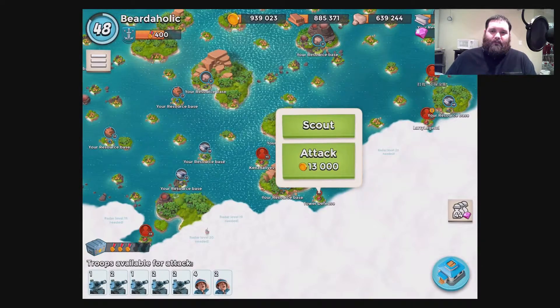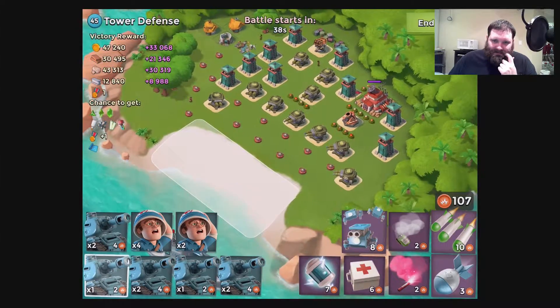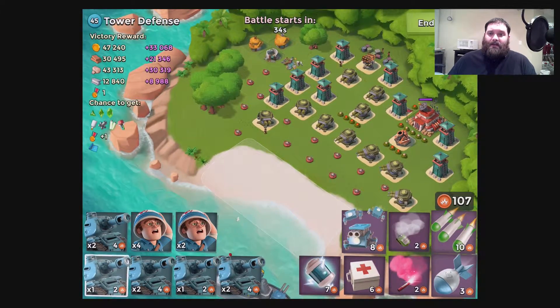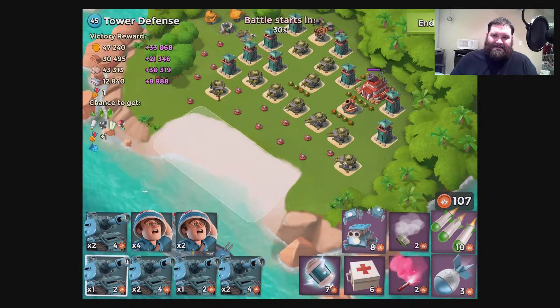Welcome to another NPC attack tutorial — this one's for Tower Defense Level 45. The defensive structures themselves are not that scary, but the mines up front are nasty. They can actually hurt our tanks.